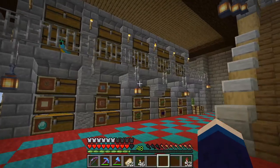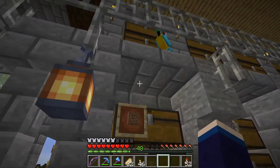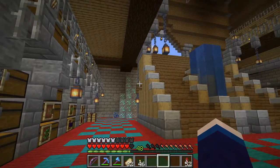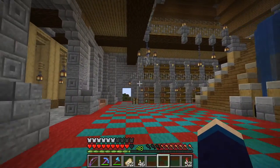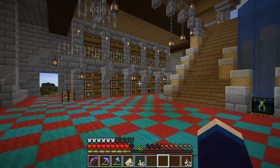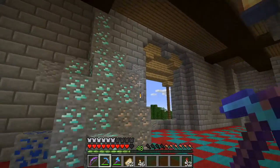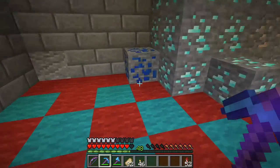We need to do something about this storage. First thing first, I'm going to tear all of this down and expand. I think I can reach five chests high, and I'm also going to take the storage along the back wall and possibly that wall, which will bring the storage all the way around. I like that idea. We need to take down all of this ore — I like it here, but I think I will like it better in its own vault.